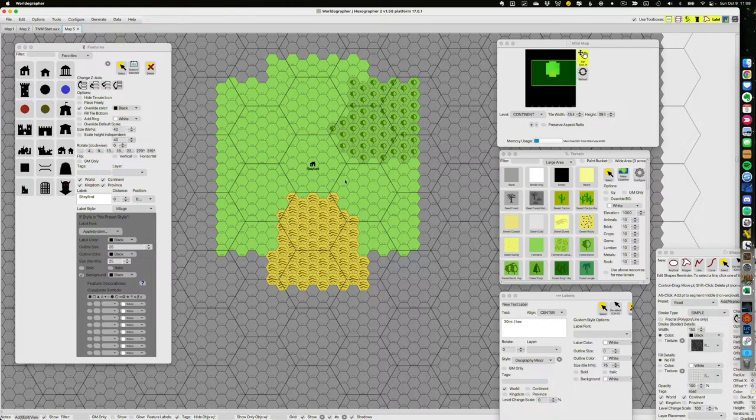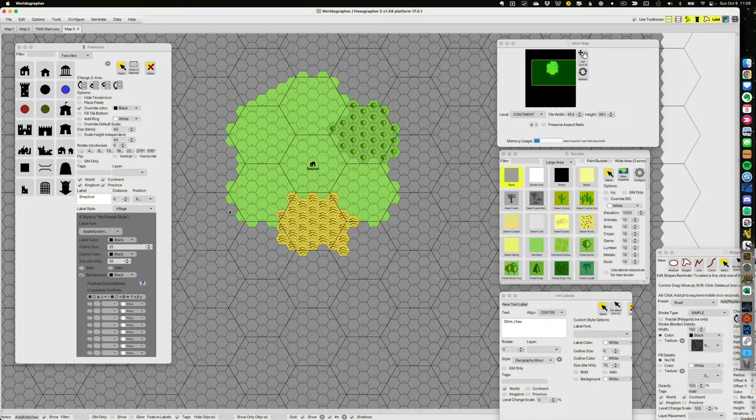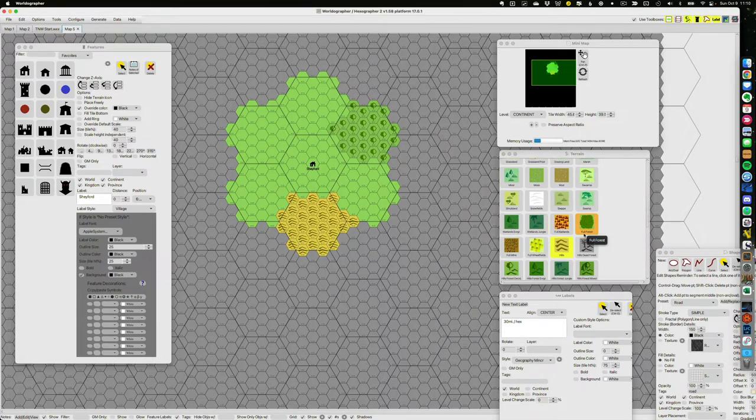I'll go ahead and generate that. This is the meat and potatoes of what we're talking about. This section pre-populated with terrain is being informed by the world-level atlas hexes we just created. If you drill down a level, this is what Worldgrapher builds. We had all those plains terrains, one forest hex, and one hills hex. There's some overspill I don't care for, so I'll clean that up — clearing terrain for just the seven hexes we're talking about.